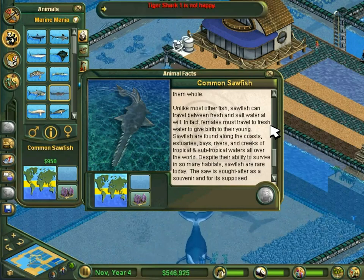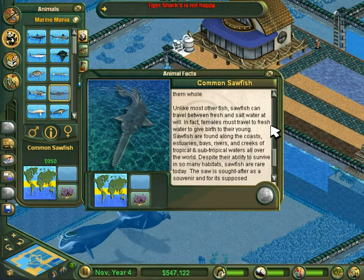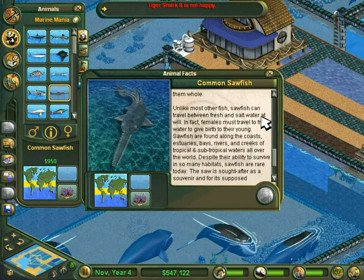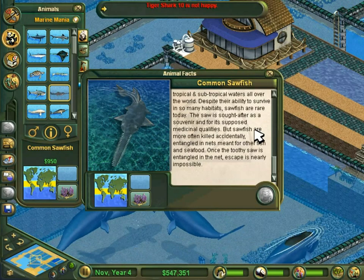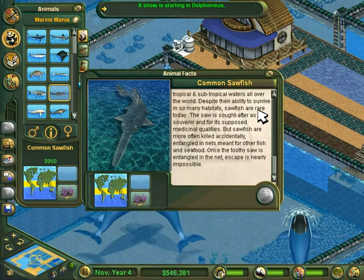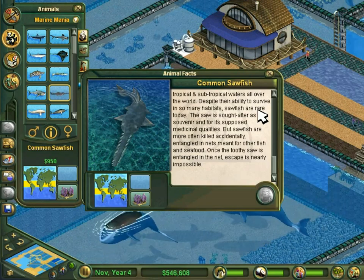Unlike most other fish, sawfish can travel between fresh and salt water at will. In fact, females must travel to fresh water to give birth to their young. Sawfish are found along the coasts, estuaries, bays, rivers, and creeks of tropical and subtropical waters all over the world. Despite their ability to survive in so many habitats, sawfish are rare today — the saw is sought after as a souvenir and for its supposed medicinal qualities, but sawfish are more often killed accidentally, entangled in nets meant for other fish. Once the toothy saw is entangled in a net, its escape is nearly impossible.